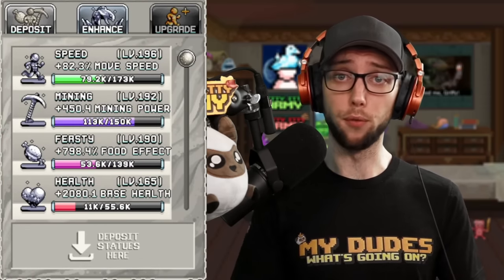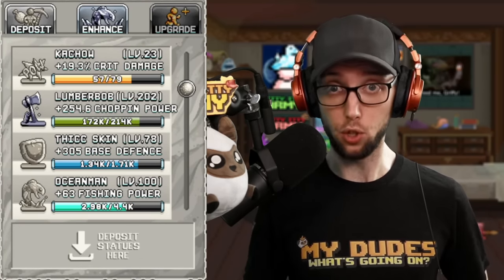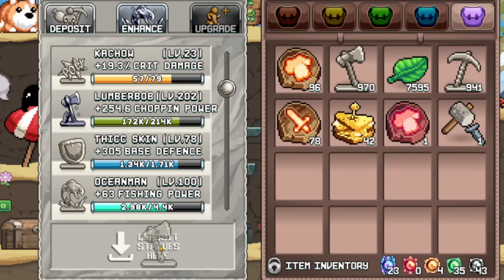Take a statue you've got from a mob, resources, or even the shops, and interact with the Town Marble NPC, and drag and deposit your statues. Each statue can level up to give you even bigger bonuses, ranging from base damage to health to mining power and even more.